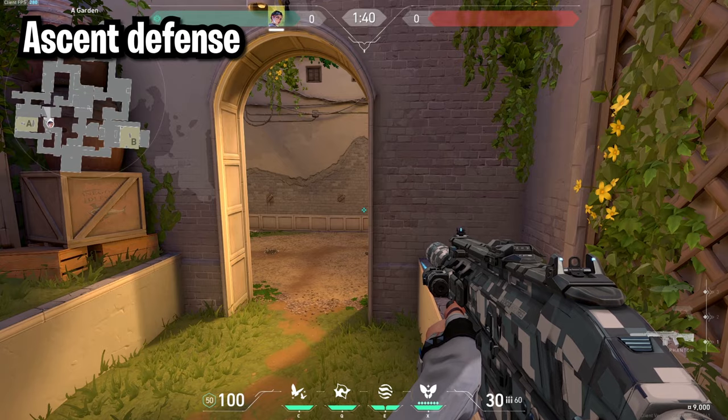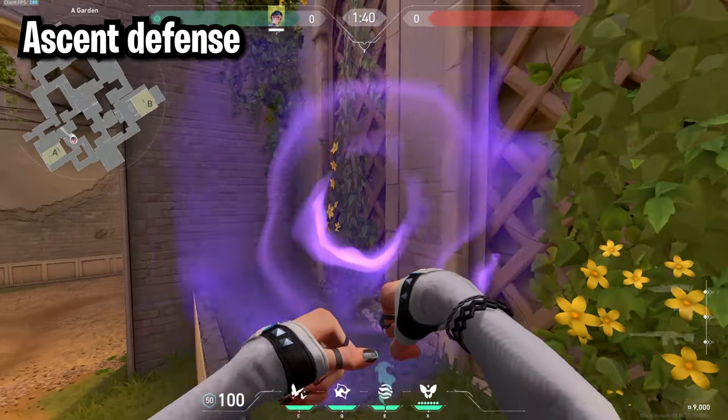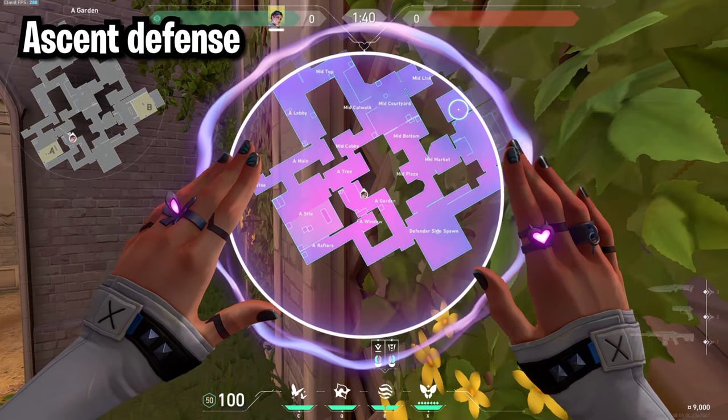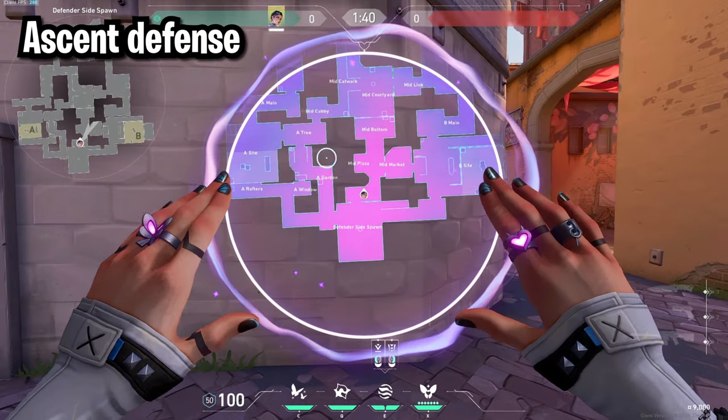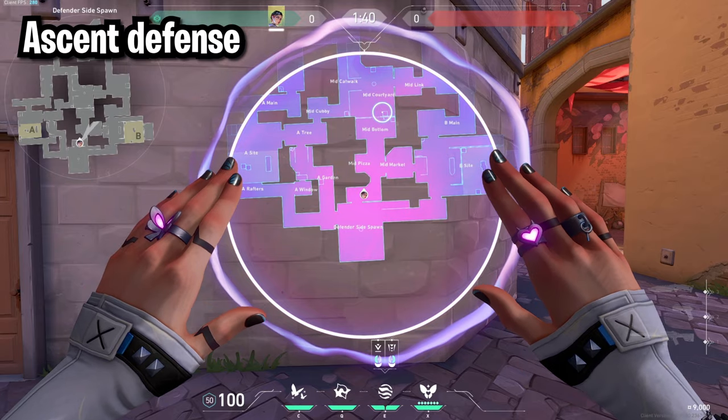For Ascent defense there's two main spots you're going to want to play as Clove. The first spot is in tree, and this lets you smoke all the way to B main, A main, or even mid. The second spot is over at top mid, which lets you easily smoke A main, B main, or mid.